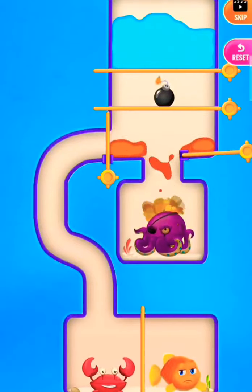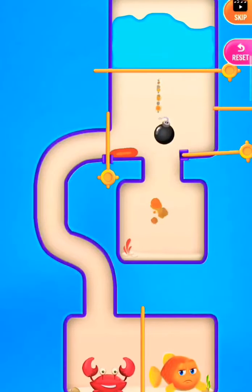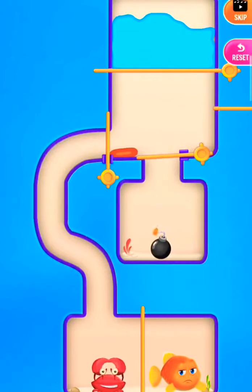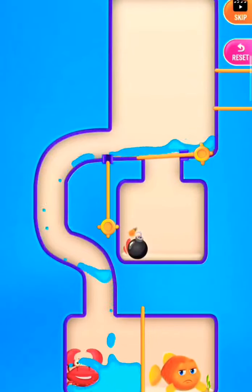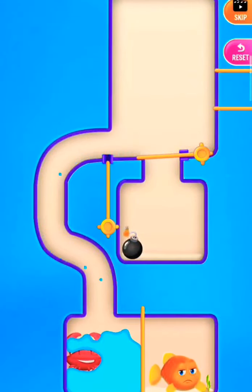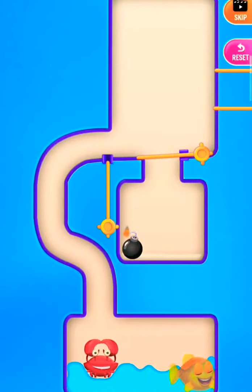Defeat the octopus by the lava, now drop the bomb, lock the pin and release the water. Now drain the water to the crab and the fish — here we save both.